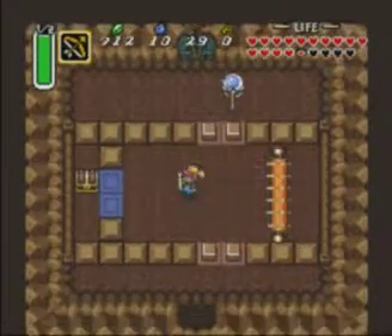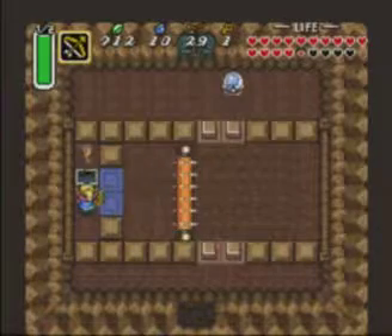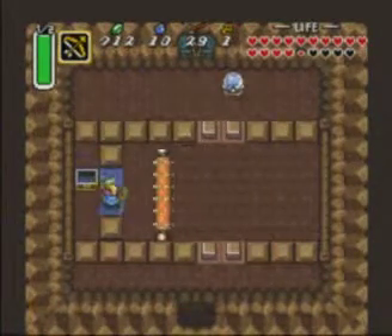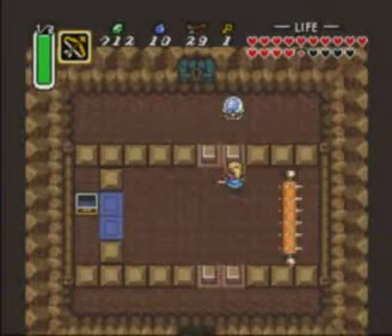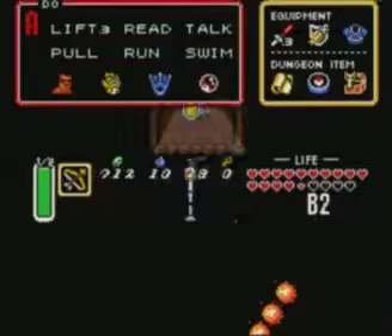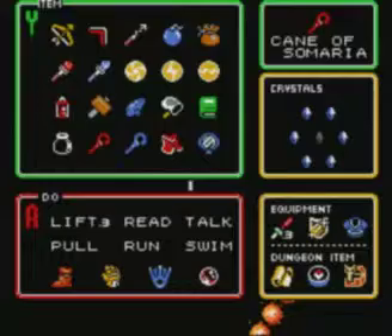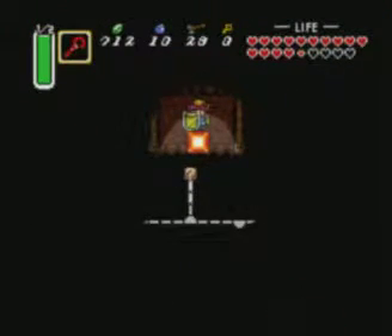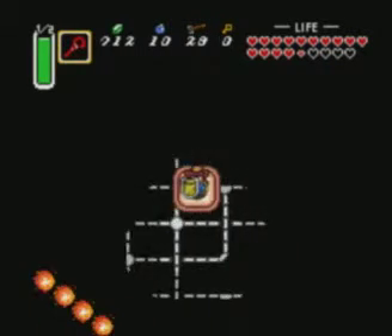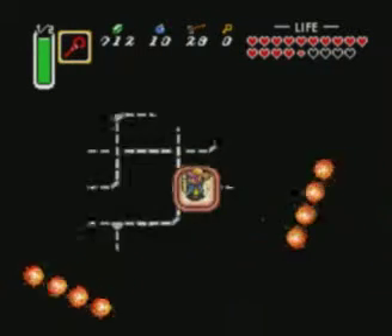Alright, so I'm obviously going to have to take damage here — it's inevitable. I need to do the right timing here. So we're almost nearly there now. This is another one of those rooms that also caused me trouble. That was the wrong place to use the Cane of Somaria — this is the right time to use it, just the wrong place.